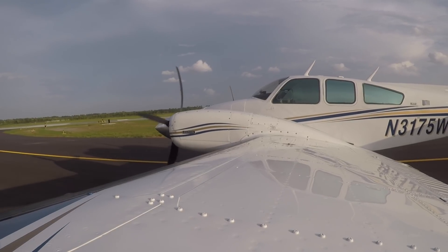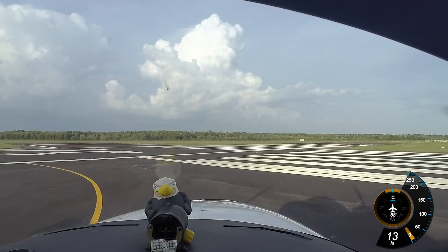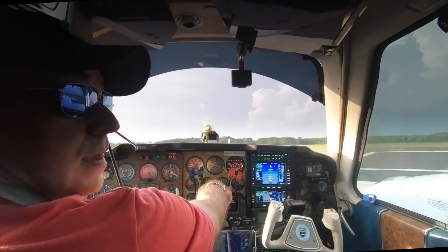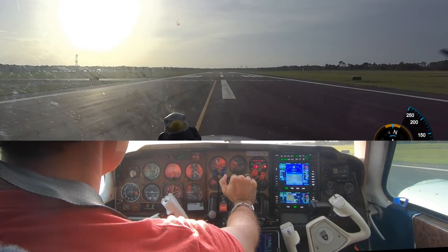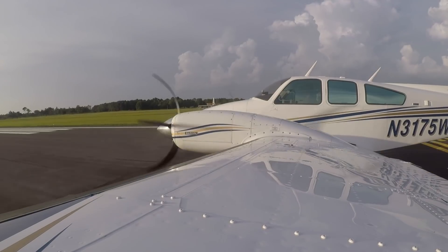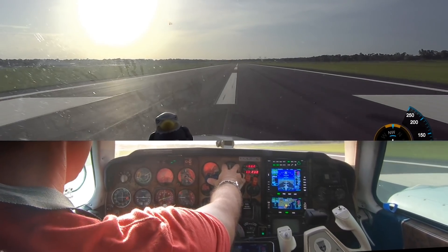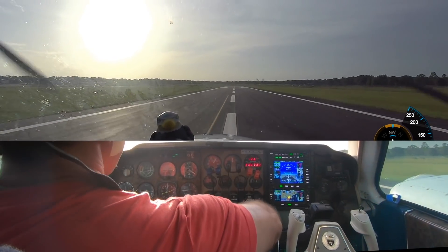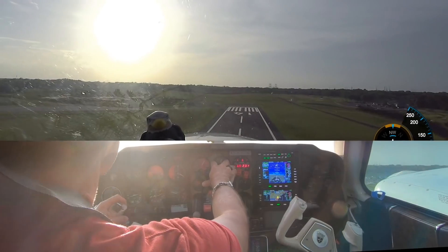Entered runway 32, 3,500 feet remaining. That's ForeFlight. Clear right. Entered runway 23, 3,500 feet remaining. Just in the green. Fuel flow. Airspeed alive. 84 knots. Positive rate, gear up. Clear.